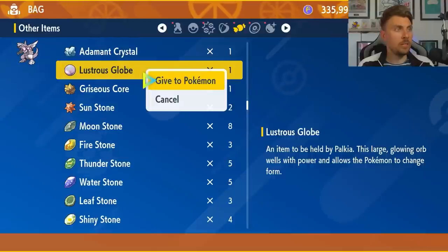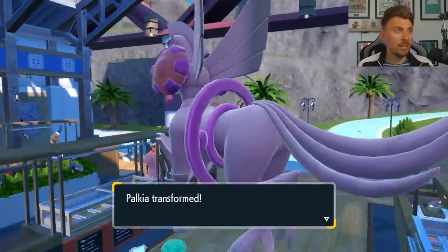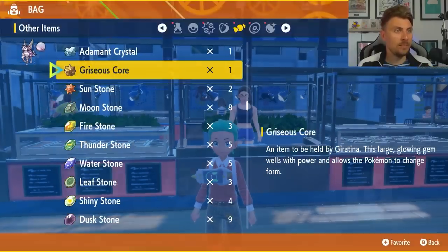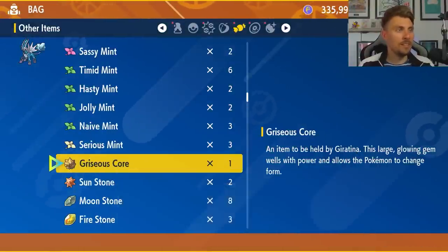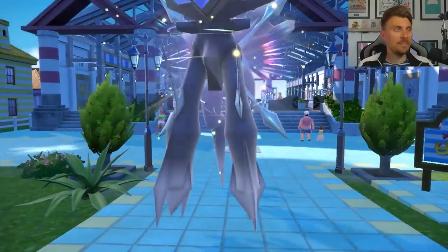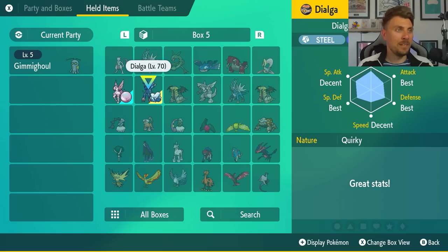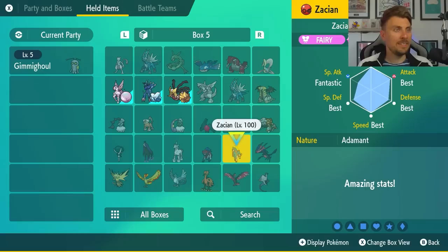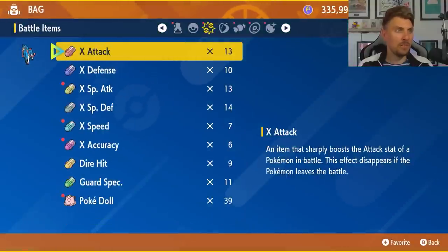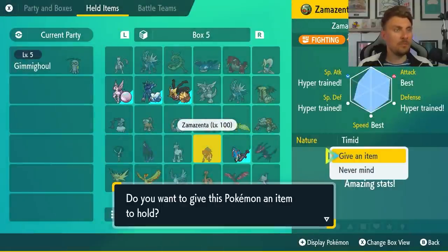You can go to your boxes and attach all of these items to their respective Pokemon. Giving Palkia the Lustrous Globe actually transforms it right there in the Auction House — let's move outside to do the rest. Giving Dialga the Adamant Crystal will transform it into its origin form, which is pretty massive. We can also give Giratina the Girious Core to see its origin form, and give Zacian the Rusted Sword and Zamazenta the Rusted Shield — though Zacian and Zamazenta transform in battle rather than immediately.